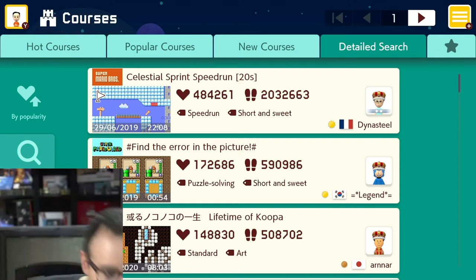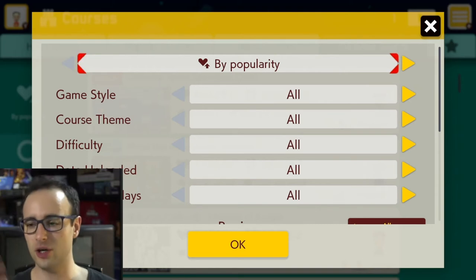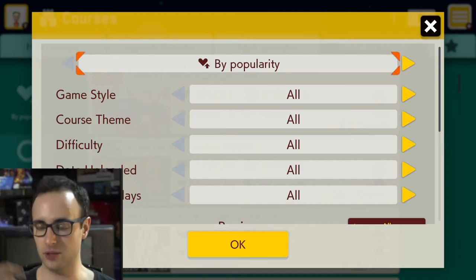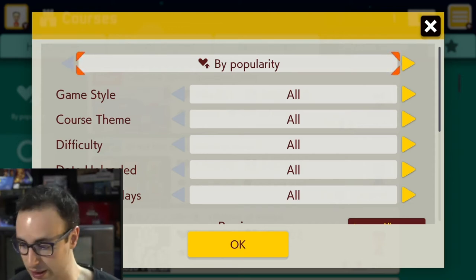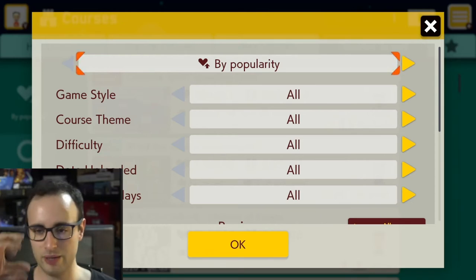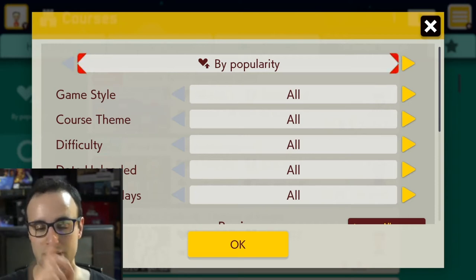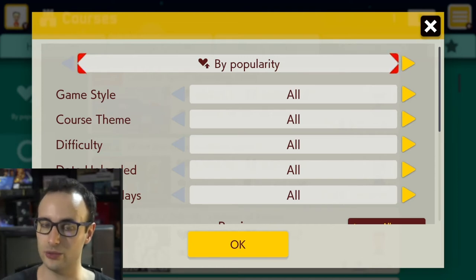Over here in the Detail Search, you can sort by popularity, multiplayer versus, and more. You can play multiplayer in different styles: co-op, with someone locally in the same room, with people nearby, or on the internet. You can play with up to four players at the same time.